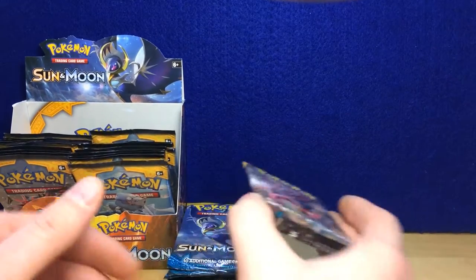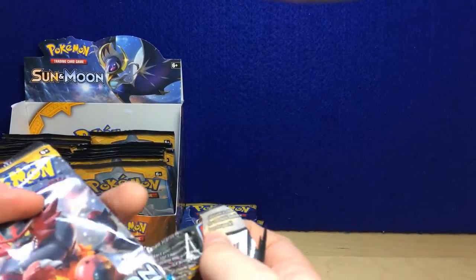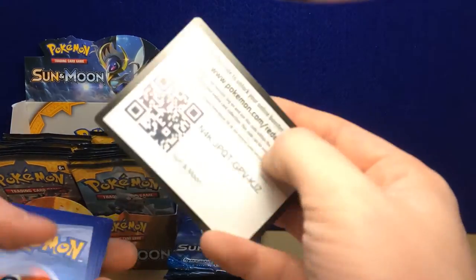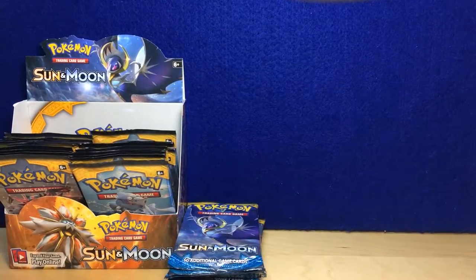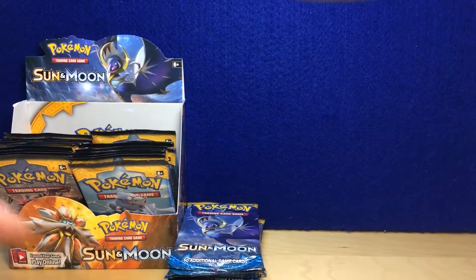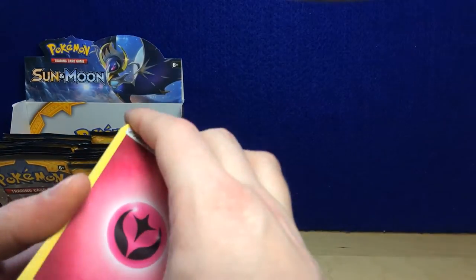Starting out pack one — be sure to like this video for better luck than the last video. Once again I'm gonna give you guys the first two code cards, so be sure to try and snag them before somebody snipes them. Two Sun and Moon code cards here we go — they all start with N. I don't know if they're all gonna start with N, but the three I've given you so far have all started with N. Weird coincidence I guess, because they're all under the same batch.